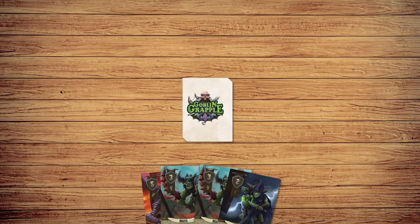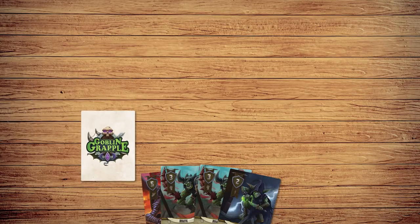On your turn, you will start by drawing a card and then taking as many actions as you'd like. To play a goblin into your army, play one card face-down in front of you, creating a stack of cards. These cards will defend you if you're attacked by another player.